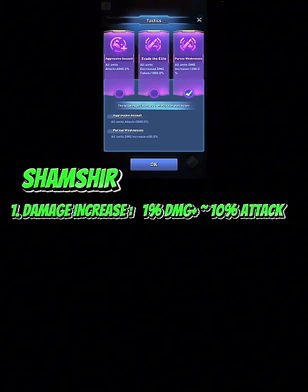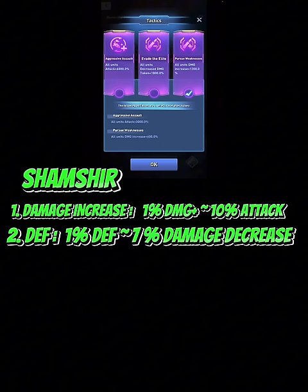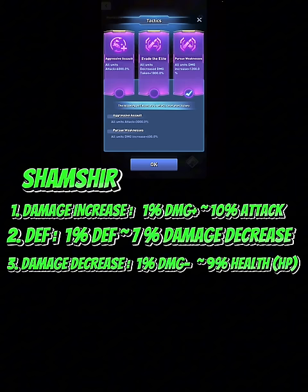The damage increase is the most important stat if you are not using the Shamshir chipset for the heavy trooper. The second most important stat is def for all units. To compare values accurately, you must know that 1% def is approximately equal to 7% damage decrease — def is a very massive stat. The third most important stat is damage decrease, but always prioritize damage increase. If comparing damage decrease versus HP, the ratio is approximately 1% damage decrease equals 9% HP.